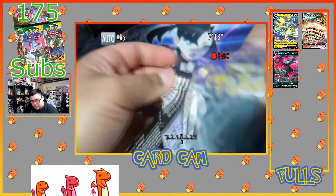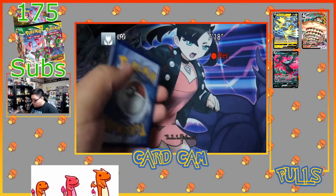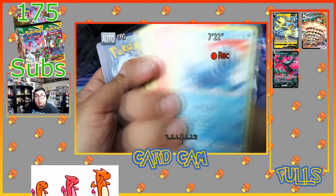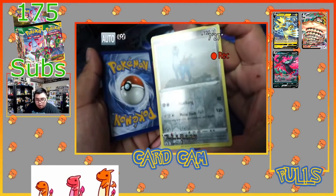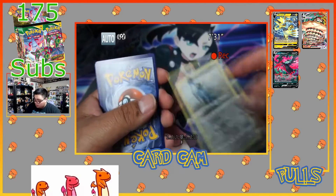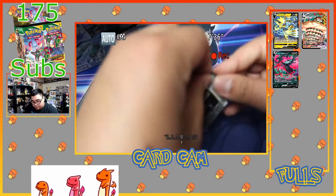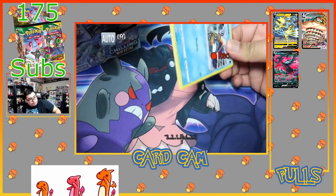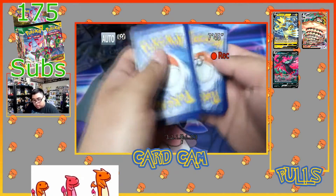Green code card again. Code card for you guys. From the back — we got a Walrein non-holographic and then our secret rare slot — oh, Cobalion! That's nice, we got a reverse rare. I love those, I'll take those all day.